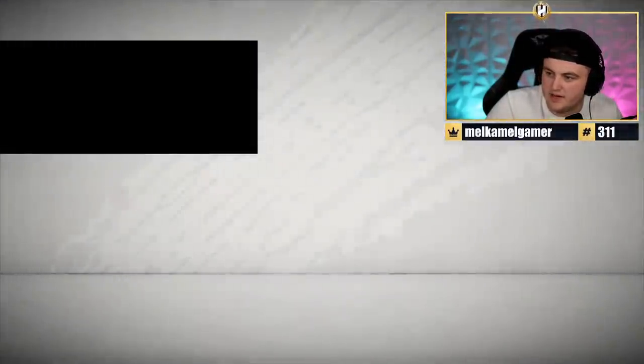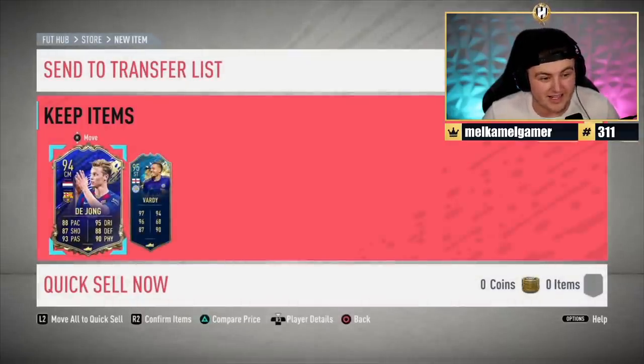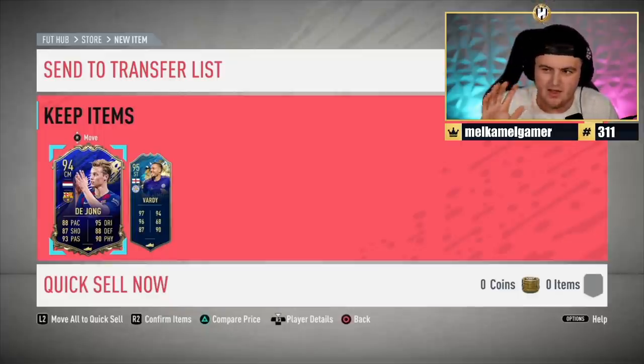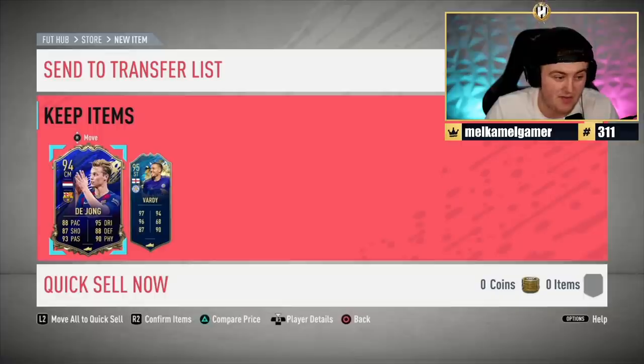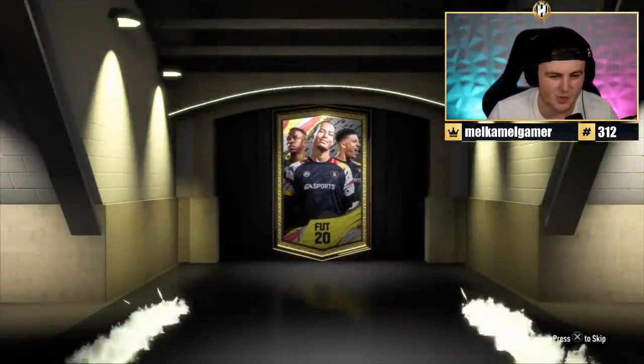What else is in this pack? De Jong's 420k. And Vardy! De Jong popped out first. That's a massive win. That one was a good one. This is what all these packs should have been, in my opinion. That is very good to be fair. Hopefully the rest of these packs look exactly like the last one, because the last one was very good.